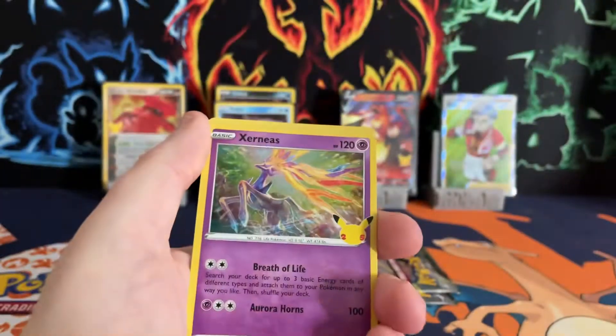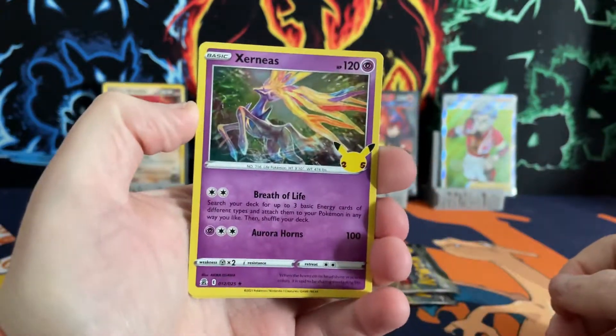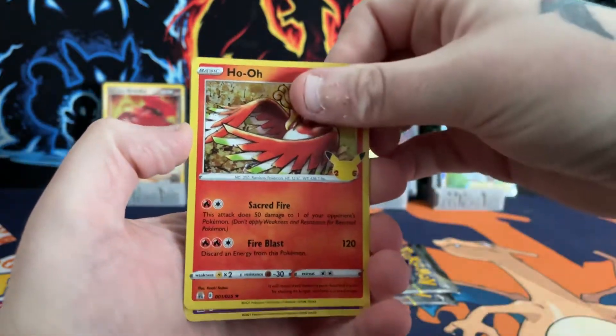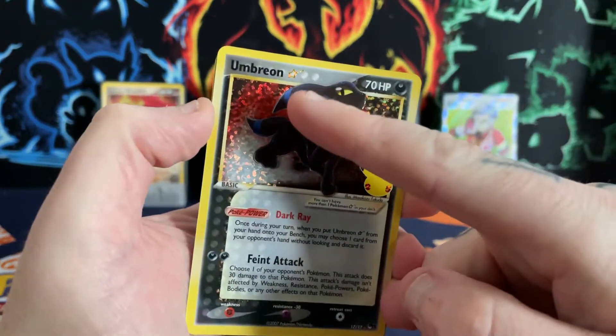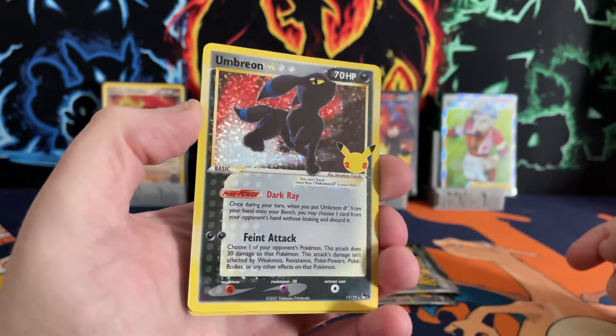Eternatus — cool card, first time pulling that one for me. That is a very nice one indeed. Another Ho-Oh. Skipping one — we got Umbreon... oh, we got ourselves a gold star! How about that?